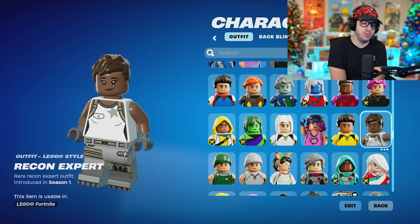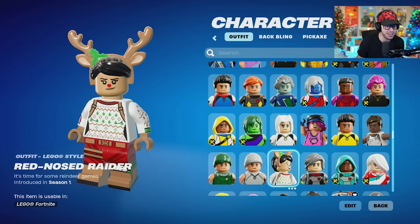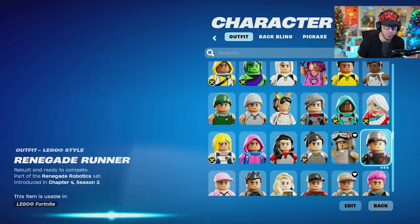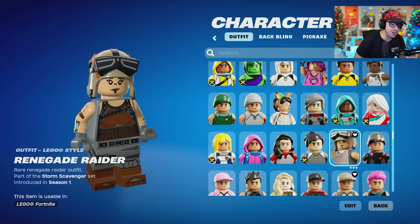Former super rare skin Recon Expert — I like the star on the shirt. Recon Specialist, also fun skin. Red Nose Raider — like it. Oh my gosh, she's coming up. The one and only Renegade Raider — arguably the rarest skin in Fortnite.